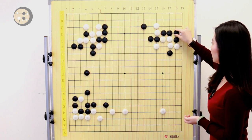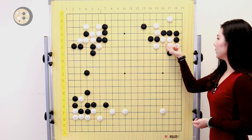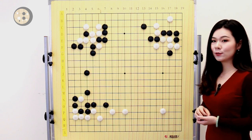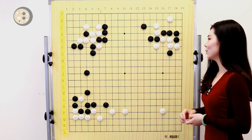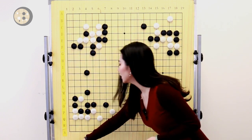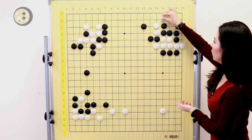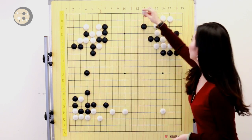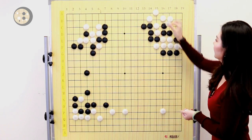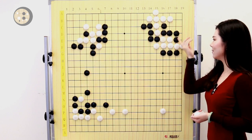After these exchange moves in the corner, black gets some more liberties. Then black pushes and cuts. White ataried here — that's the correct move to get out to the center. White used the knight move here to reduce black's eye space. Up to this point, if we look at the liberties, white has more and black only has five. Of course black is going to lose the liberty fight — but this is not what black wants to do. The idea behind this move is actually that black wants white to push and cut here, so that black can clamp and extend. That's all black's sente.